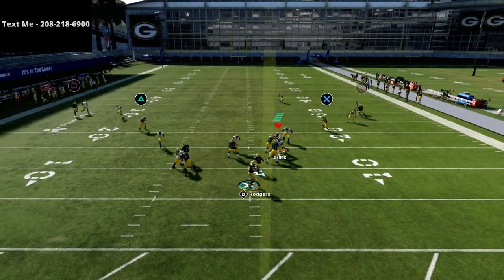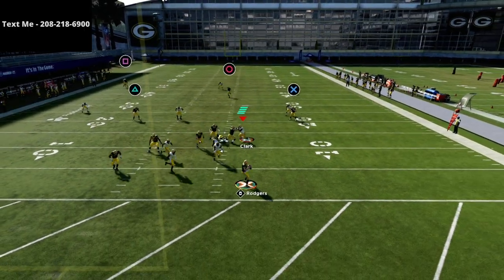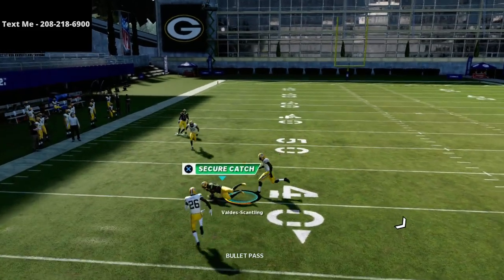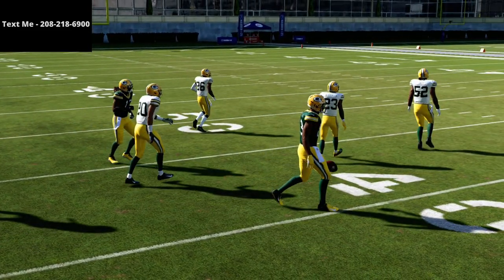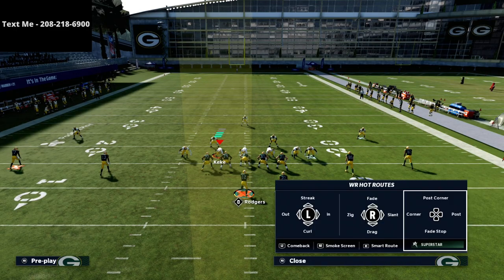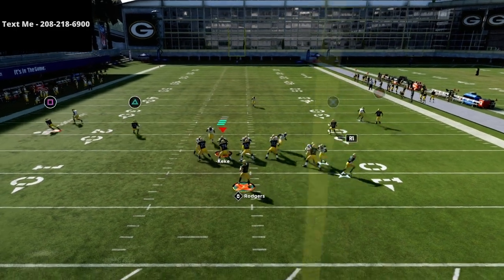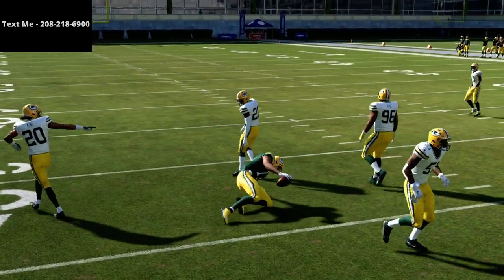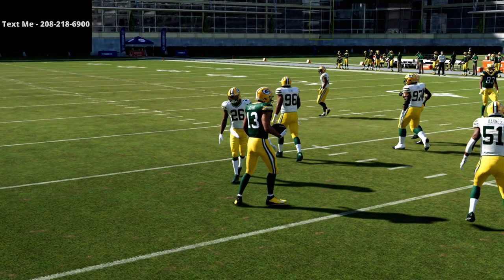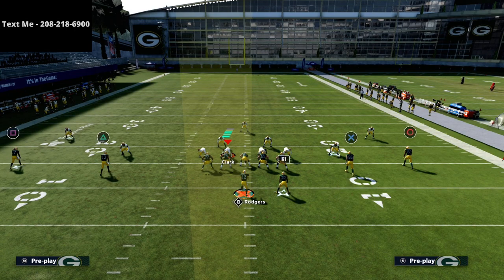That's really where the beauty of this play lies. You see right there — another easy read over the corner, over the middle of the field. No matter what they do, they have to user defend this route, which opens up all of your other combinations. You can throw hitches off of this, you can throw wheel routes, out routes — the possibilities are limitless with what you can actually do.